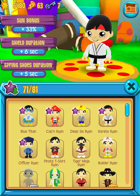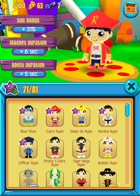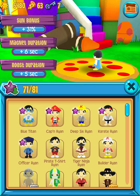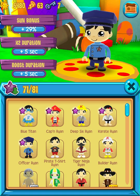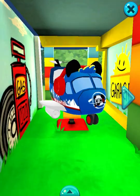Basically, I already have five of them: Blue Titan, Captain Rain, B6 Rain, Golden Rain. So how do I already have five of them? I don't know, let's find out.